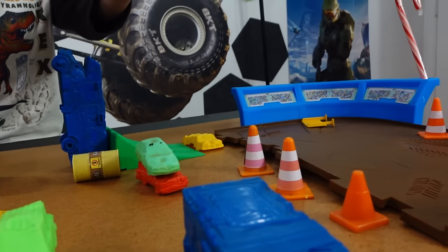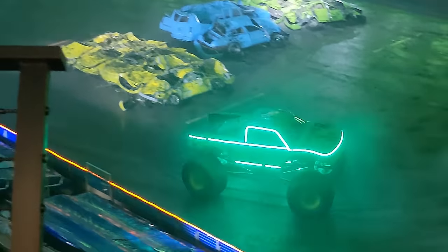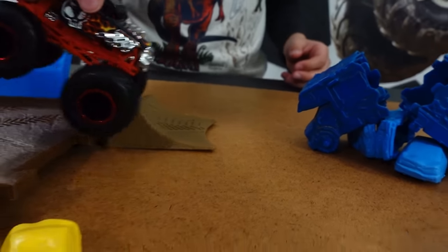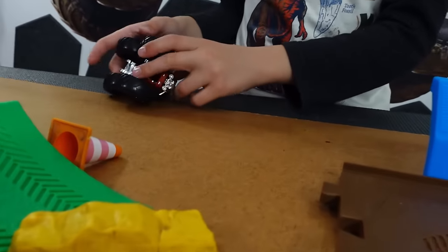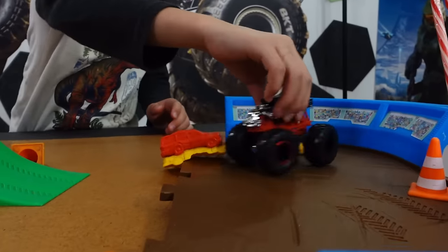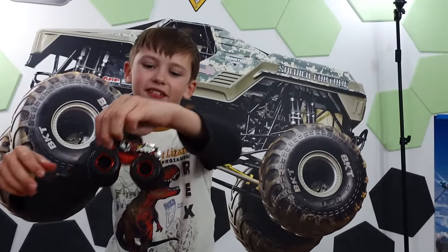Up next is Bone Crusher — here goes Bone Crusher, let's see what they can do during their freestyle. Just hit an exploding barrel onto the RV. Back into the dirt pit, off the green ramp, onto the green car. It's doing a pogo — bouncing on its rear tires! Now it's bouncing on its front tires into a moonwalk. That's all for Bone Crusher today.